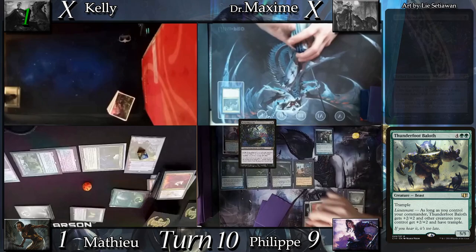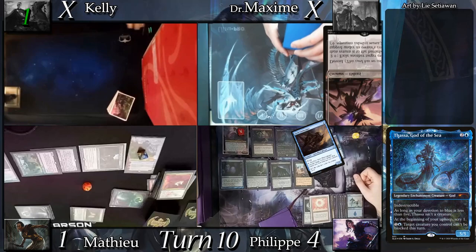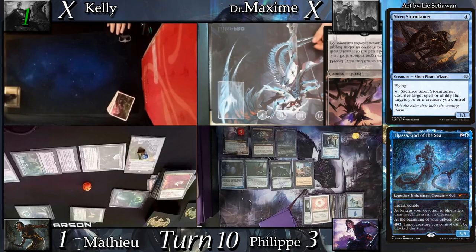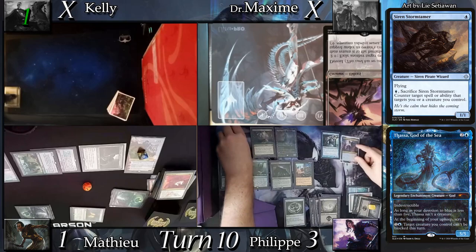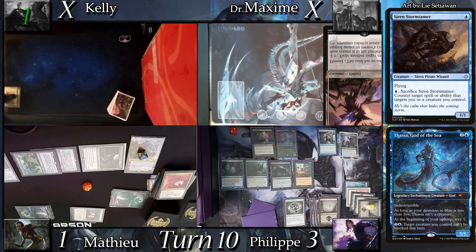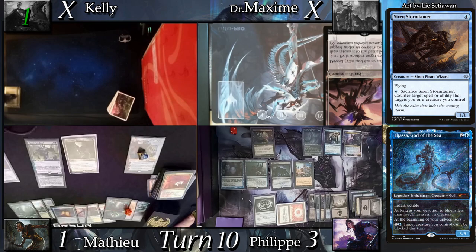I draw 4 turns of cards from Bolas's Citadel and cast Petal Blossom from the top of my deck, then Thassa, God of the Sea. I hit a basic island and play it for turn. I then cast Siren Stormtamer from the top as well, which dies as soon as it resolves. The next card costs more than 3 CMC. In a desperate attempt I activate my Descendant to reorder my top 2, then hardcast my commander again, achieving my 10th permanent. Mathieu can't unequip Sunforger to dodge the Citadel and has to roll for the Crypt.